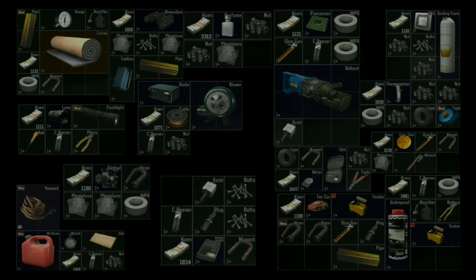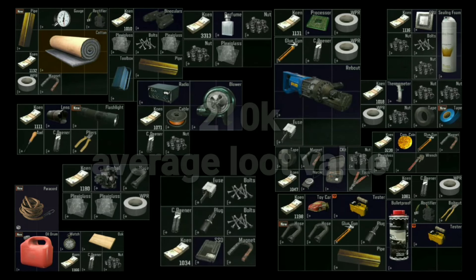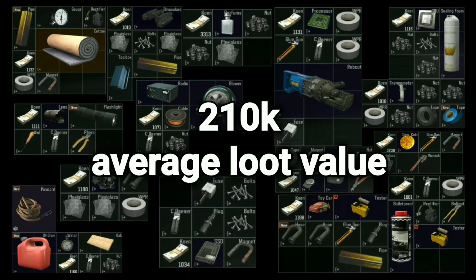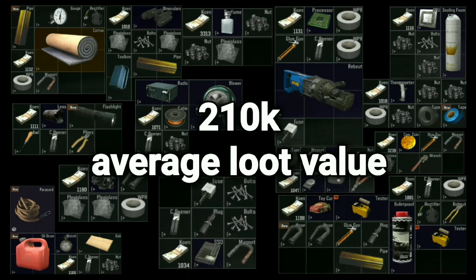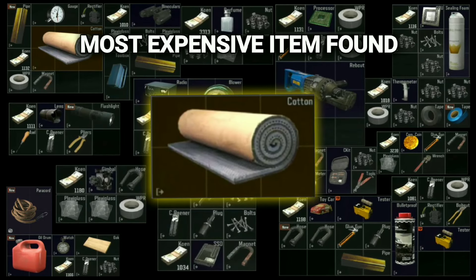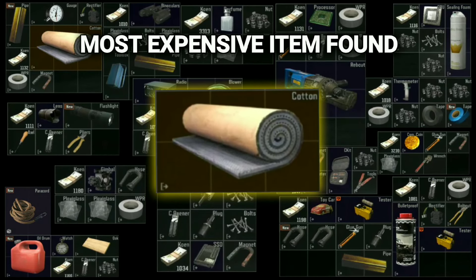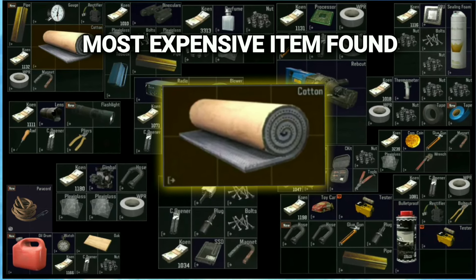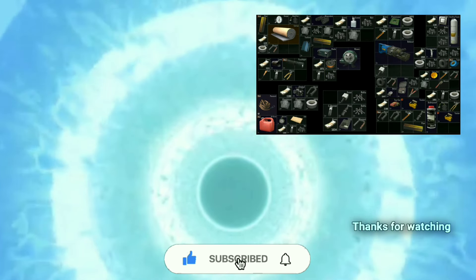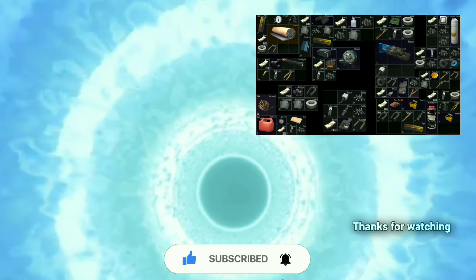This is all the loot we got from the 15 openings of the sewage plant warehouse key. This key is worth buying but I would argue not spending time on it because of the really low loot value we got from it. Even though we made our 35k back from the key, a lot of times the boss spawns there and it can be dangerous and time-wasting just to get some scrap. Make sure you leave a like and subscribe and I will see you next time, bye!